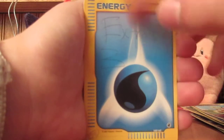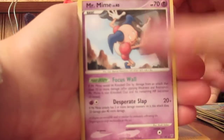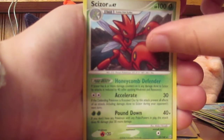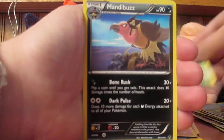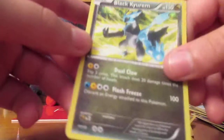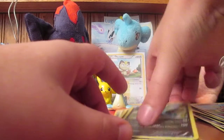This energy looks kind of cool. Mr. Mime, Drapion, Gaffito. Ooh, a Scizor — I don't have this one yet. Mandibuzz, and a Black Kyurem holo. I did not have the holo version of this, I only had the regular.